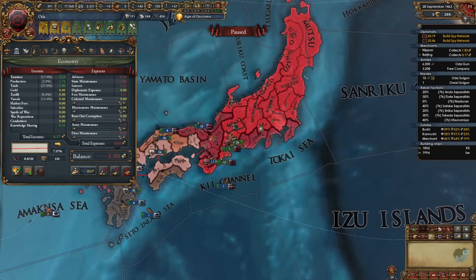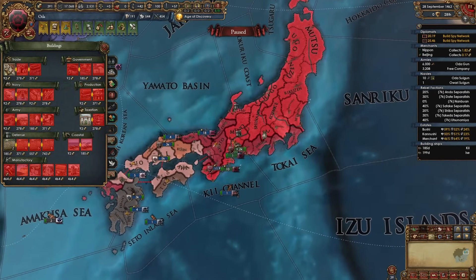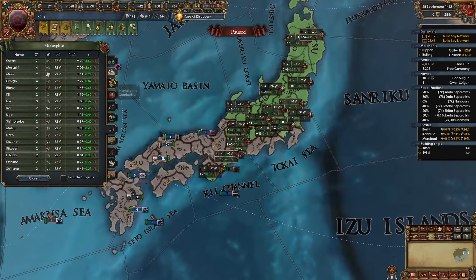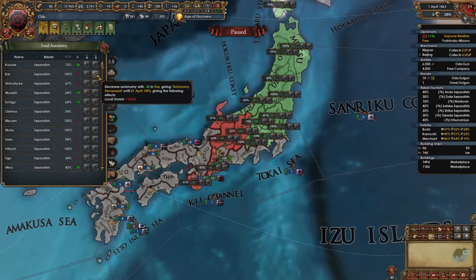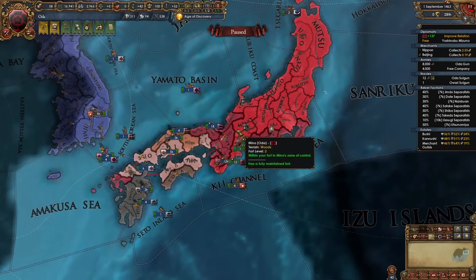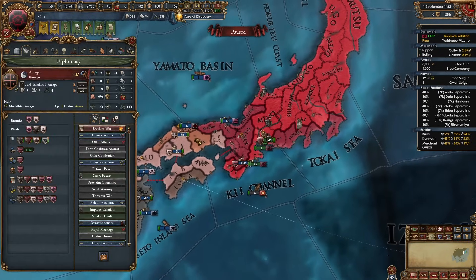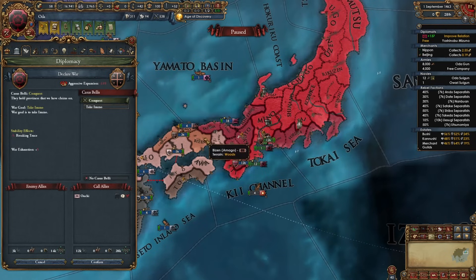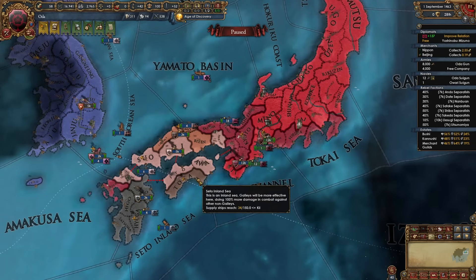Whenever you start getting some big loans and real cash it is time to start constructing buildings immediately, even if you still have a bunch of debt. We need to revitalize our economy as soon as possible. First start with marketplaces in the center of trade and estuary provinces, then move on with churches. Keep lowering autonomy whenever you can. Now that we've consolidated the economy a bit, it's time to declare on the next weakest nation — Amago — but I actually have a truce with them because my ally Ouchi fought them earlier.